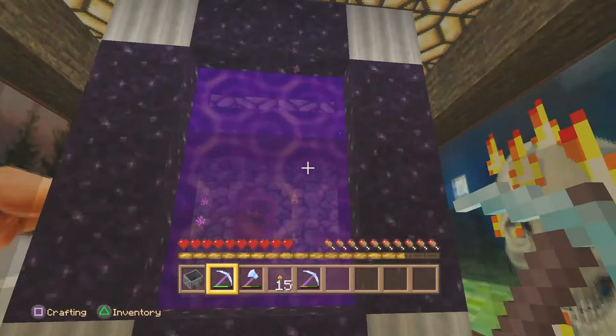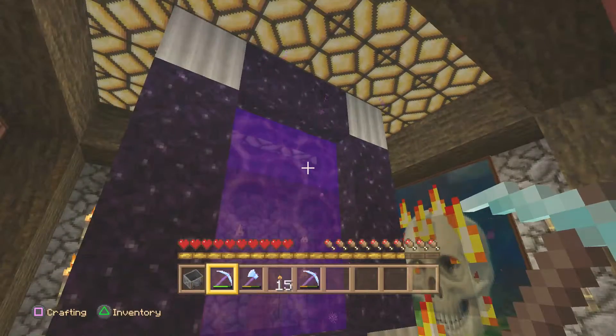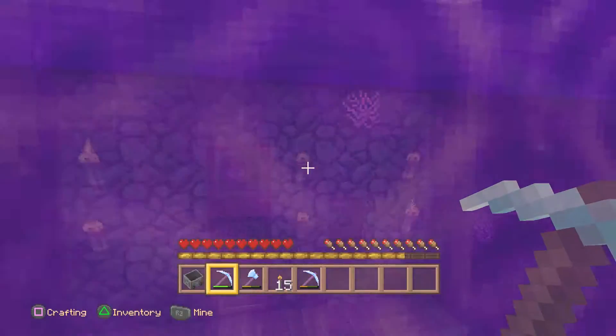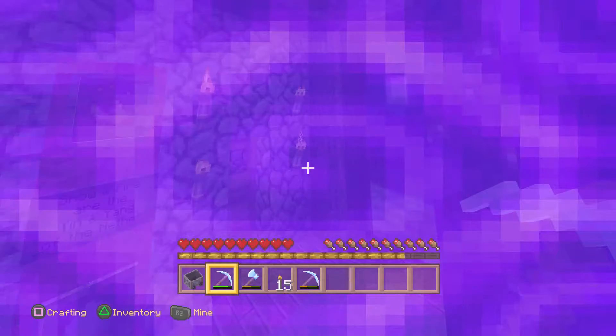We're back at the main train station — I've been showing you different rooms. Let's jump through the nether portal here. We already did a room tour of this room, so please check it out on my YouTube channel. Let's jump in and look at my little nether fortress.